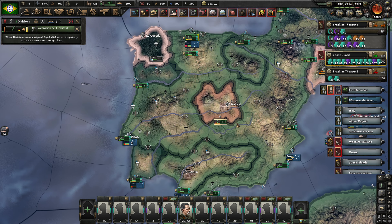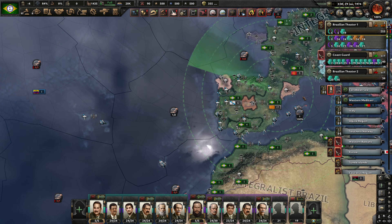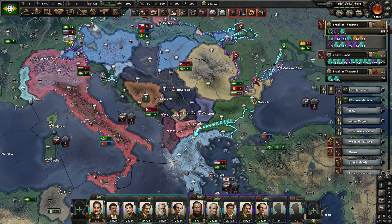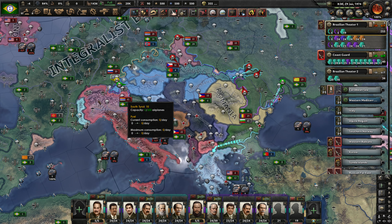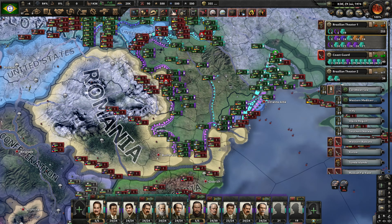We do have an unassigned division — this is a Spanish division — and this division should go over here to keep filling out these units. That will be very necessary. They still have a big numbers advantage on us over here. This line is going to keep moving this way, but this line is going to keep moving this way too. And we should be able to get rid of a bunch of their support over here, so that will be great.